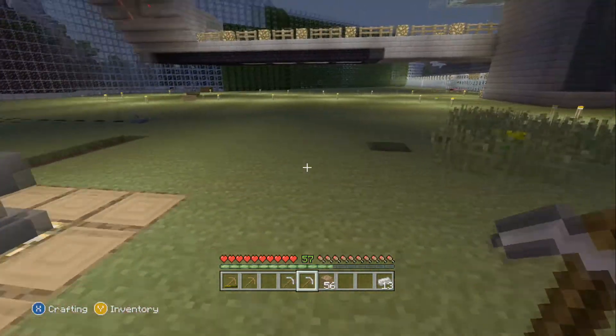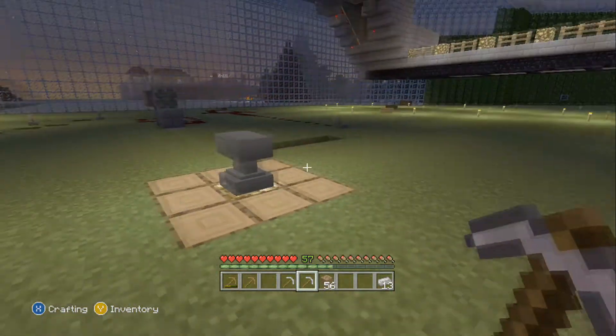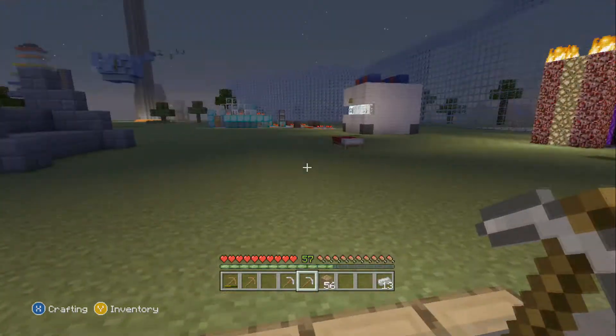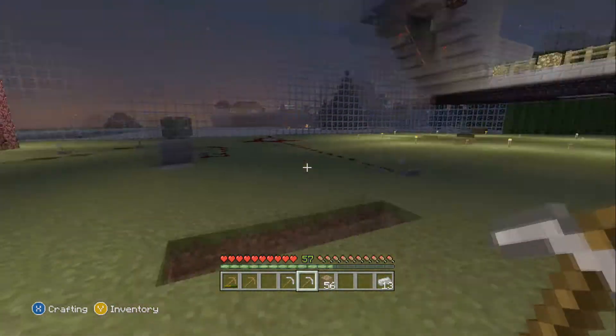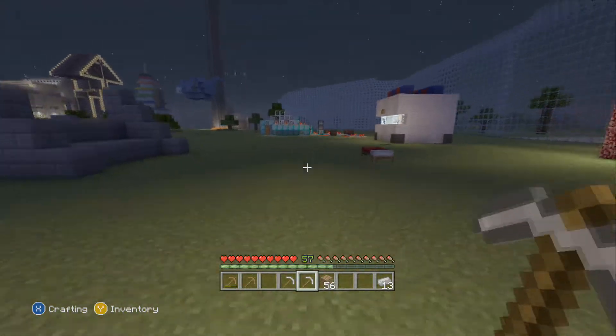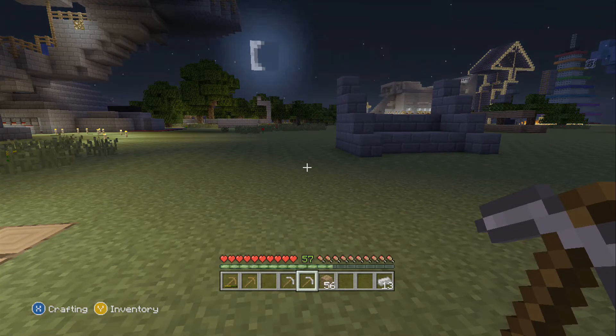I have a diamond pickaxe with a really good enchant on it and it costs 33 enchantment points — so that's no fun. I found a really cool trick that 4J wasn't really talking about, and I'll show you how to do it.